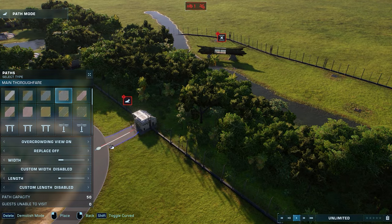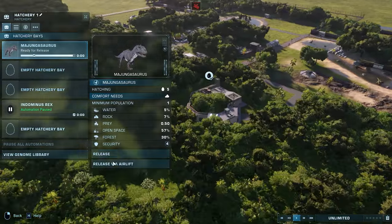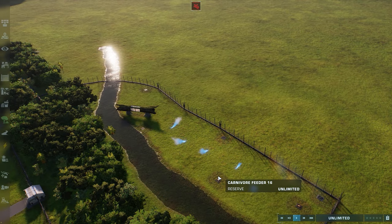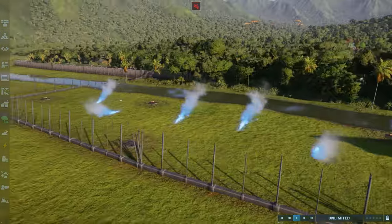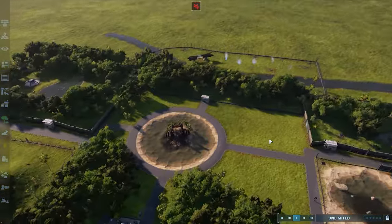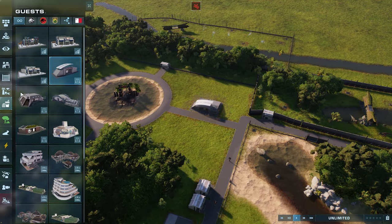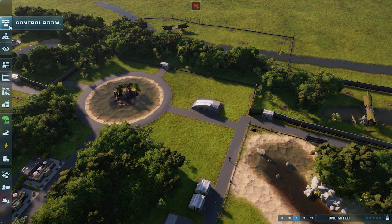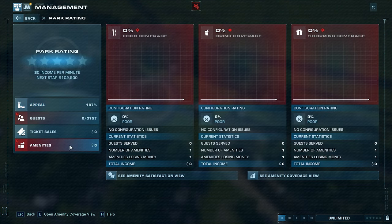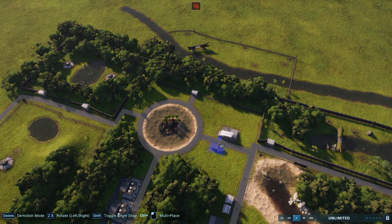That path can go to there — that's good. One, two, three, four, five. The next thing I need to do is actually put in some infrastructure. Let me have a look at the park rating amenities. I do need to put in a toilet there.